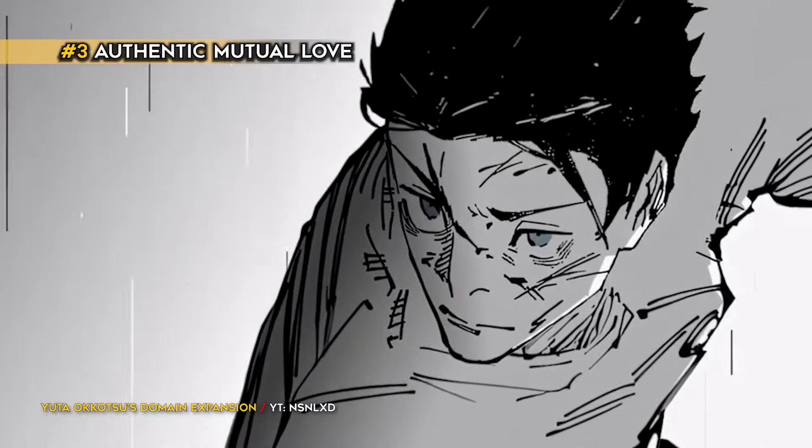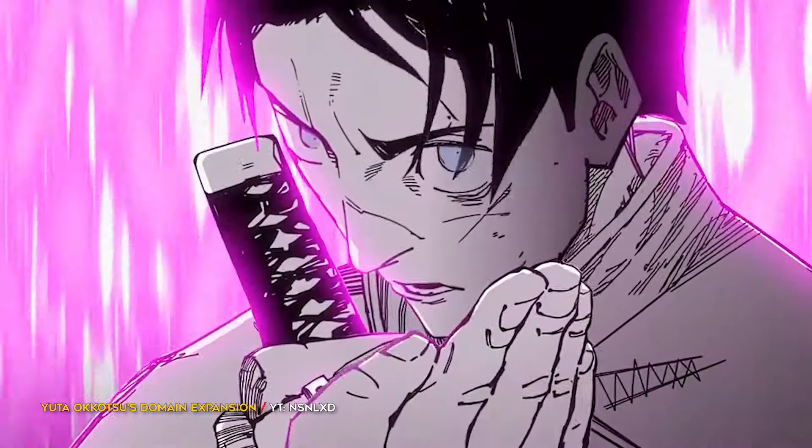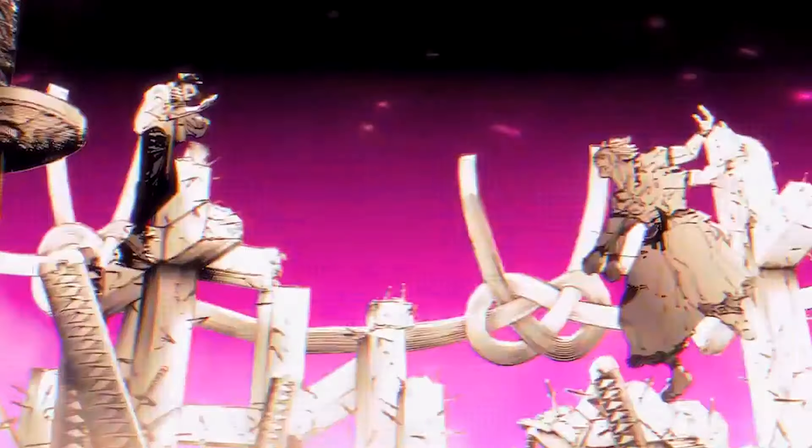Authentic Mutual Love, used by Yuda Okatsu, is a domain expansion that sees a number of katanas stuck in the ground, each with the ability to unleash a different deadly curse technique.